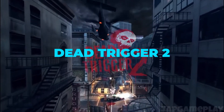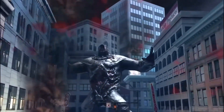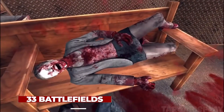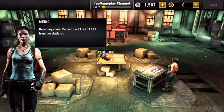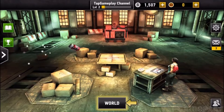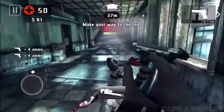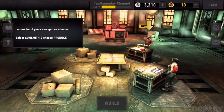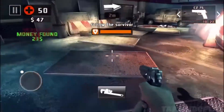Dead Trigger 2. Dead Trigger 2 is built as a non-stop FPS action zombie shooter game. Hunt down hordes of undead in 10 regions and across 33 different battlefields, and take them out with more than 70 types of weapons — from rifles, shotguns, and rocket launchers to machetes, chainsaws, and wrenches. You could even chuck a lethal chicken at them if you like. Cutting-edge graphics, gripping missions, weekly tournaments, and the ability to build a personal hideout and plan your strategy ensure Dead Trigger 2 is good for hours upon hours of gameplay.